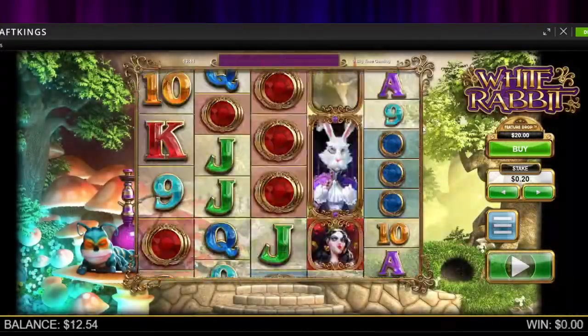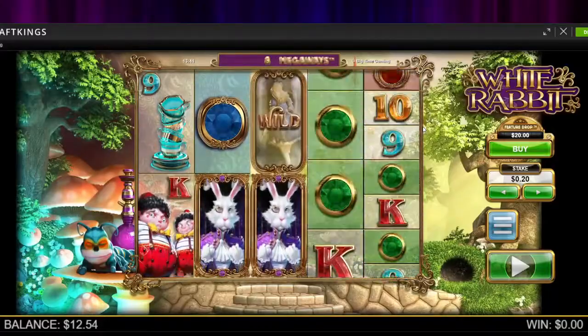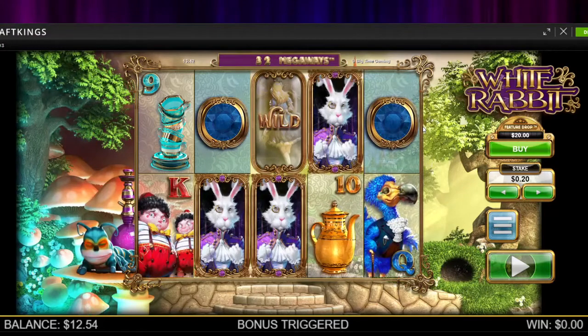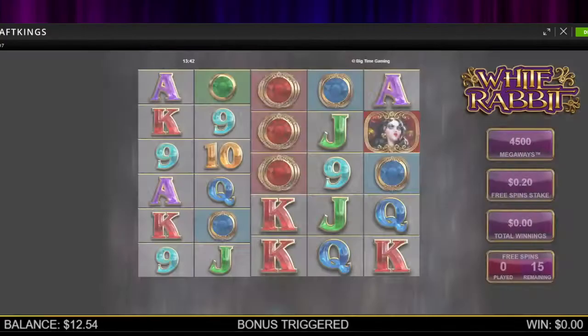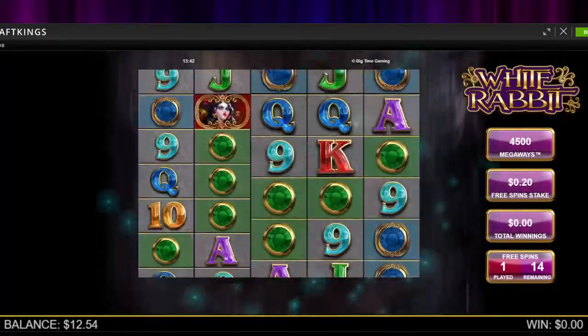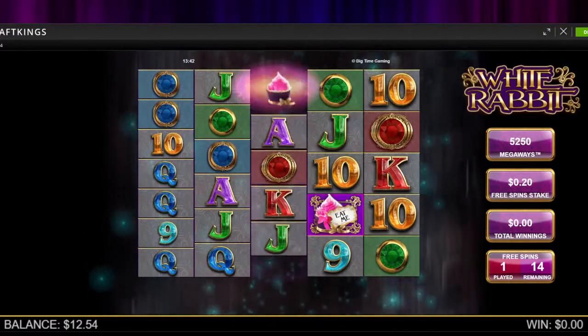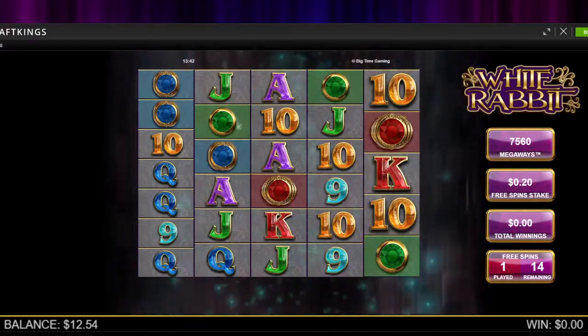Buy one more here. Unless we win $7.46 we are going to be broke. Bonus buy number five — great start. Three cakes. We didn't start with a ton of megaways, but three cakes helps any amount, and we're right up to 7,500. Not bad.